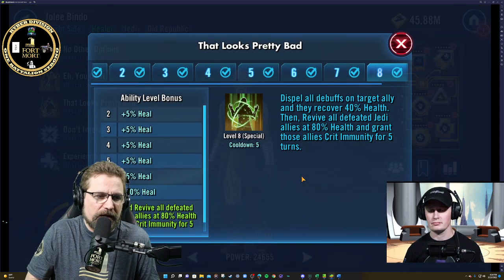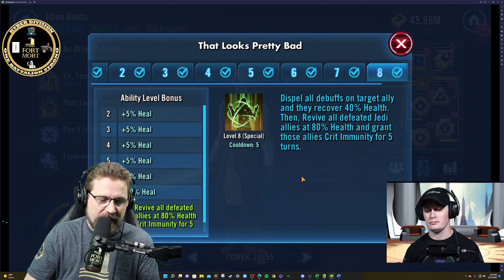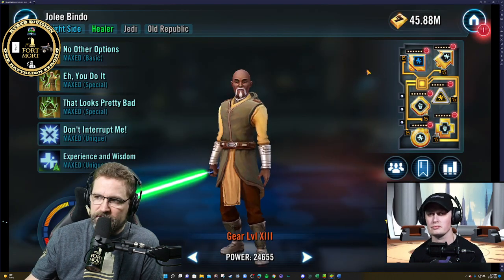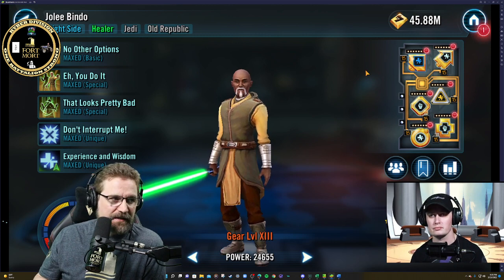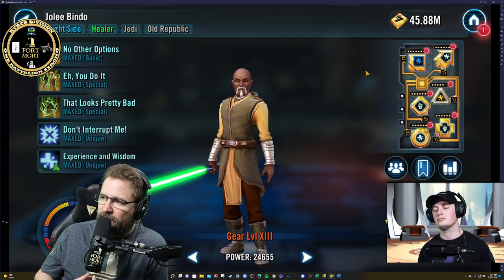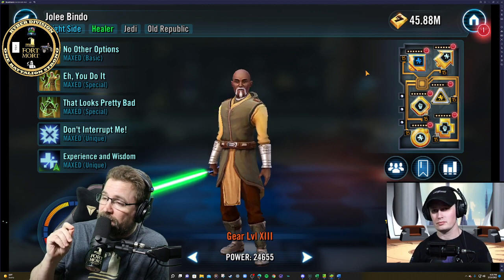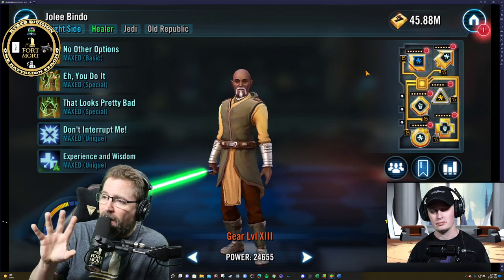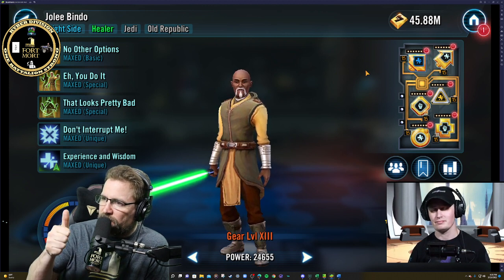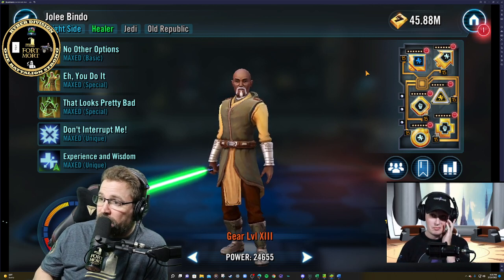Dispel all debuffs on target ally and recover 40% health. Then revive all defeated Jedi allies at 80% health and grant those allies crit immunity for four or five turns. Obviously this is the guy that saves the day. He was my first Zeta on my baby account and it did wonders, especially back in the day when you had to worry about Galactic War — the fact that you can revive not just one, but all Jedi. I've had him standing there by himself and save the day. This is why I make him thick, and this is why he gets a Zeta first and foremost on the Jedi team.